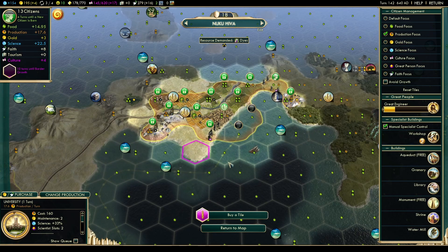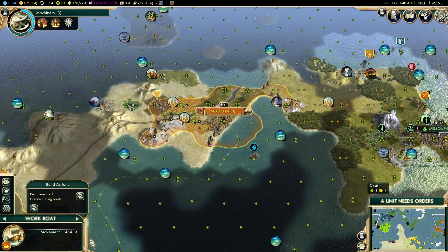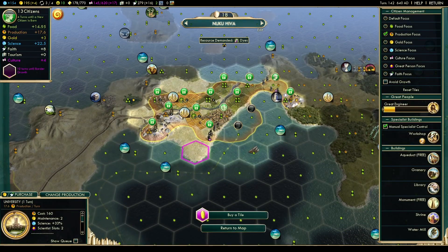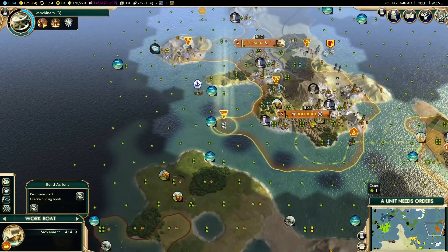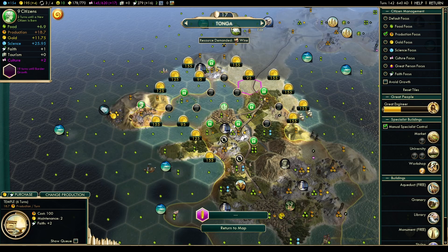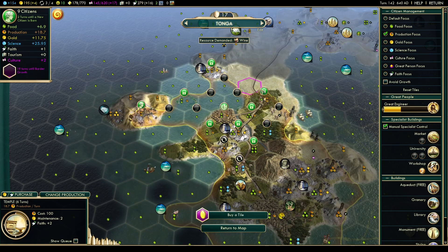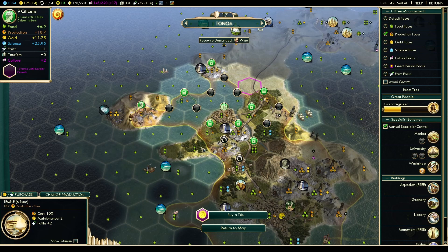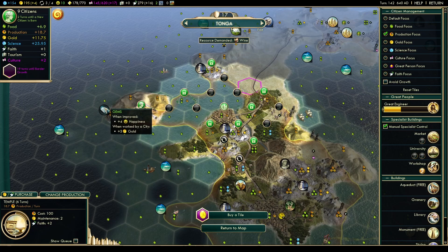Next build is 10 turns away. We'll have three tiles with three culture each and one faith. The food tiles are almost complete. One tile has three food — I check if it's workable. One, two, three — no, it's not workable, so we can't use it. The city is growing toward the gems tile but may not prefer the hill and jungle tiles immediately.